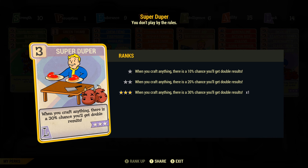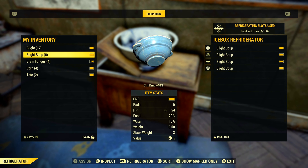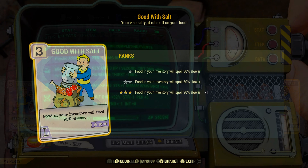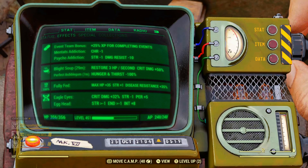Because we have the Green Thumb perk card equipped we got 24. Before you craft, remember to equip Super Duper. Once you've made the soup or any consumables, remember you've got a refrigerator and you've got the Good With Salt perk card to stop your food from spoiling.